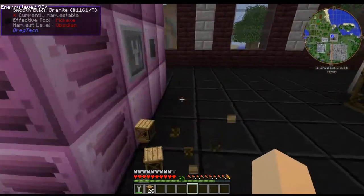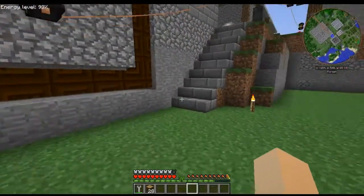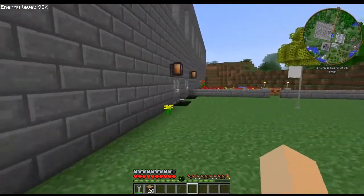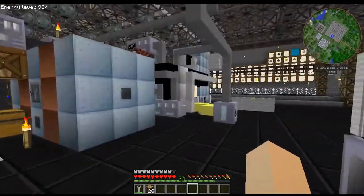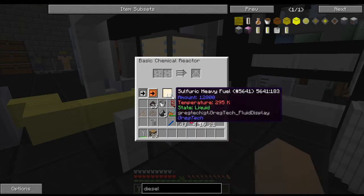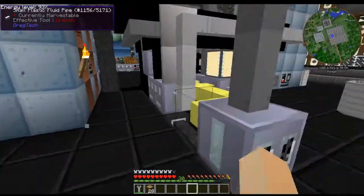I don't normally show this in these tutorials but I want to show you my world setup. I have one distillation tower and a cracking unit set up to take things down to the regular fuels. The sulfuric heavy fuel goes through to become regular fuel, and then the cracking unit cracks the heavy fuel.